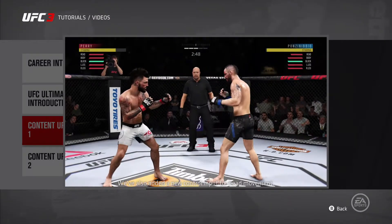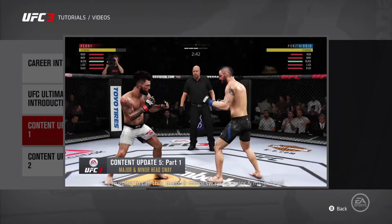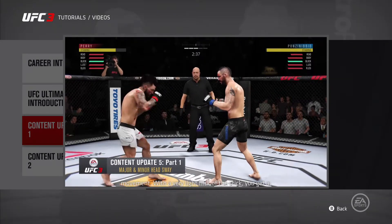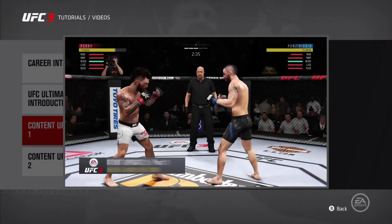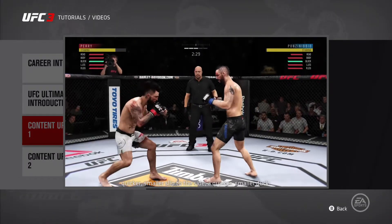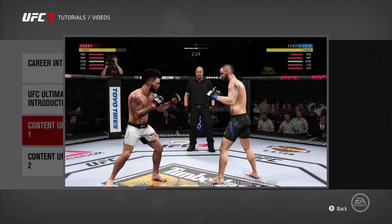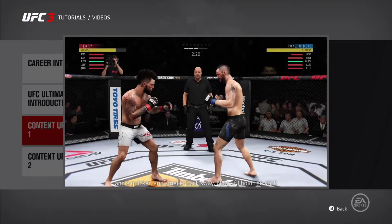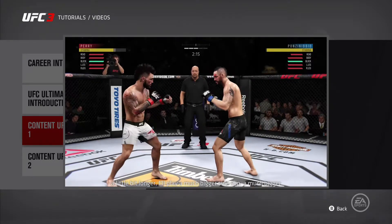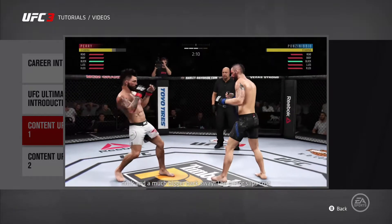We've also added a new control input for head movement — I'm going to call this major and minor sways, or major and minor head movement. With a very light flick of the stick, you get a quicker, smaller slip to the side, a quicker smaller duck, and a quicker and smaller back sway. If I hold the stick a little bit longer, I'll play a much bigger side slip, a much bigger duck, and a much bigger back sway.